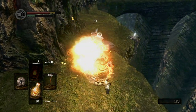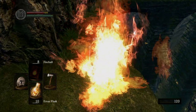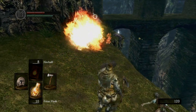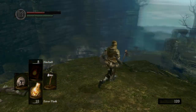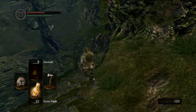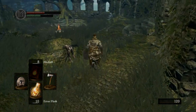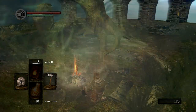We're just going to kill these guys. I got hit by the firebombs — there's a guy up there just throwing firebombs at us from far away. Wait, before we do that, I forgot to do something. We got the Firekeeper's Soul! I forgot the whole reason that I got that.